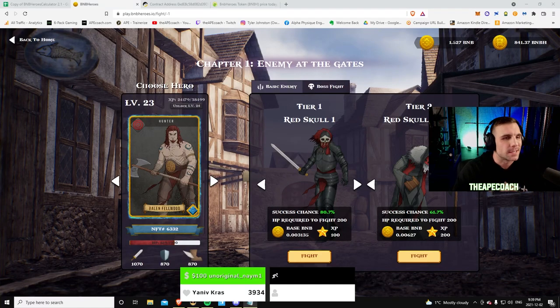What's going on, the Ape Coach from Six Pack Gaming, where we bring you the best play-to-earn NFT games and new metaverse projects. Today I'm back with another update on BNB Heroes. This game has absolutely exploded and taken off like a rocket faster than anything I've ever seen before — the all-time high hit 283x its pre-sale price, almost 300 times its price in just nine days.